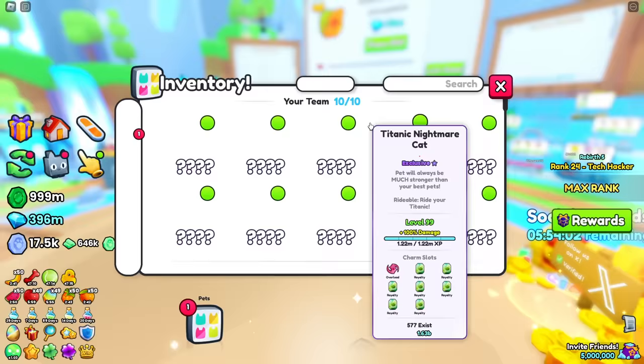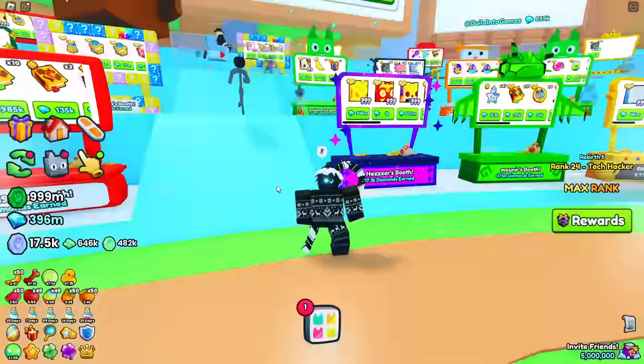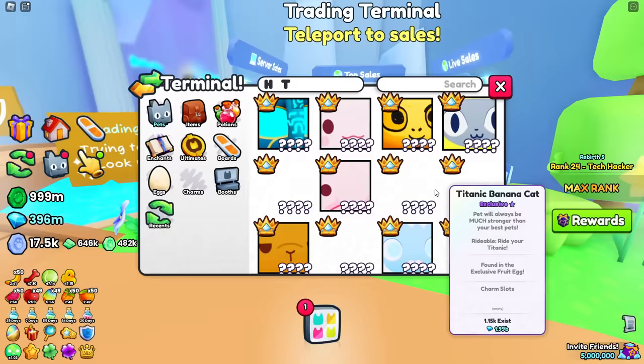Here we are in the trading plaza server. Let's first unequip all these titanics — I don't know why this dude has them all equipped. The stuff we're gonna look for are likely to be huges, since I don't think I can buy any titanic for 400 billion. There's a really good way to find out what huges are worth buying — in the trading terminal they added a feature a few updates ago where it shows you what is trending.